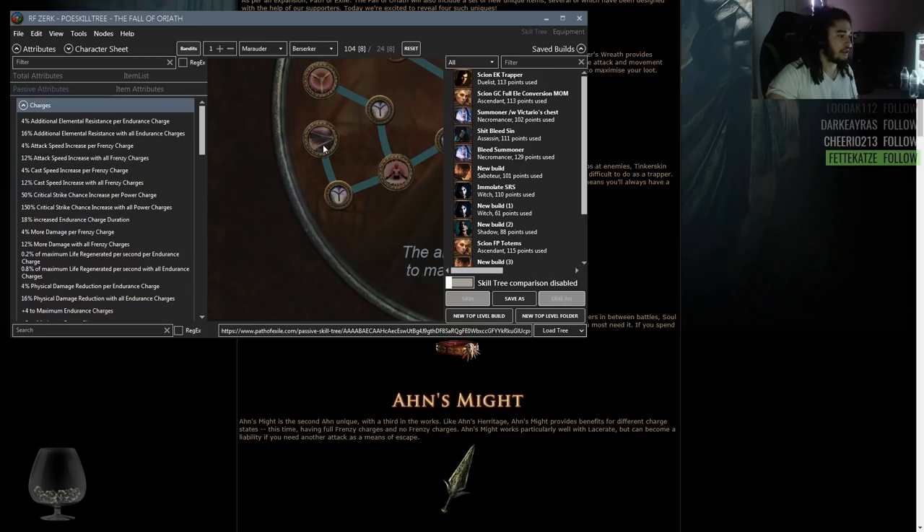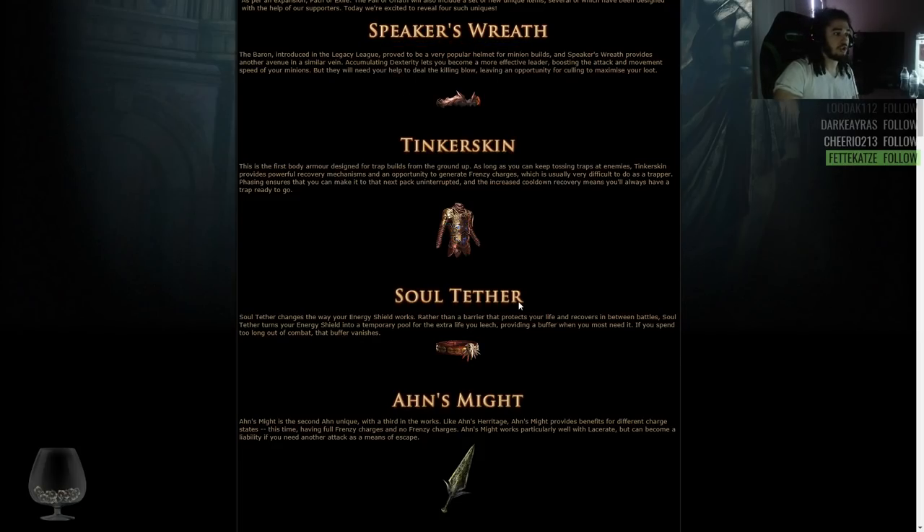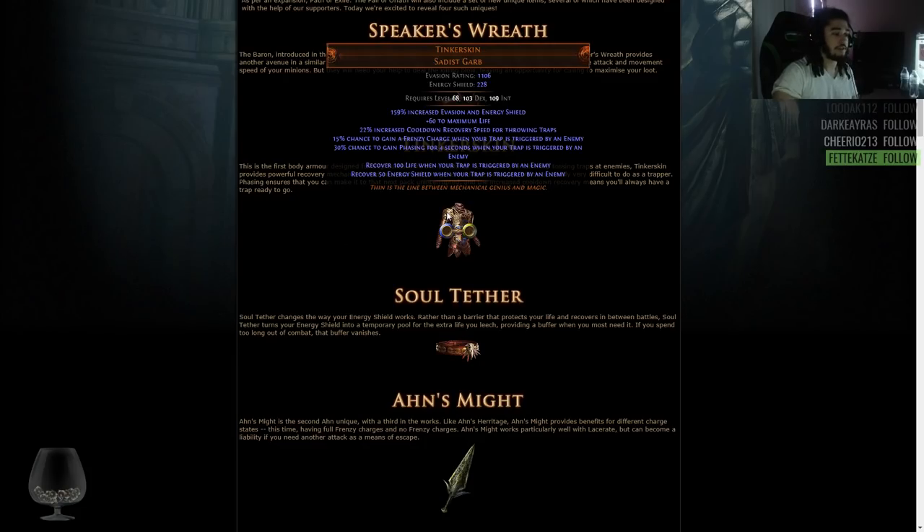Chain reaction — that's the node. When your traps trigger, your nearby traps also trigger. So chain reaction via cluster trap does not actually apply a ridiculous amount of healing from this. You'll pretty much have permanent phasing — that's guaranteed. The frenzy charge sustain is going to be kind of wonky, but it will work out well if you pair it with the frenzy charge node at the trap wheel. Overall it doesn't really seem too bad — nothing super OP, but it seems pretty okay.